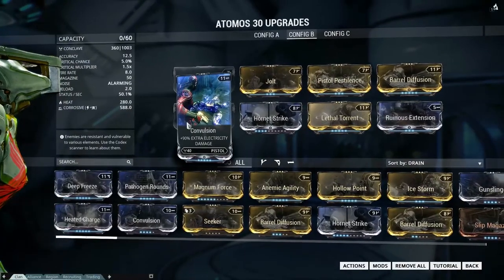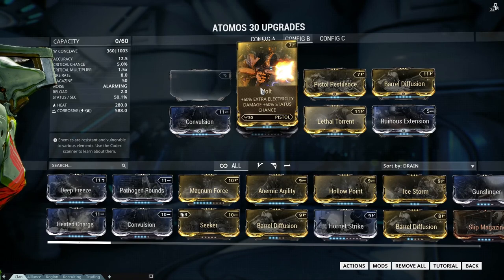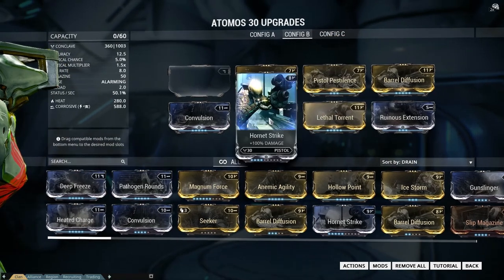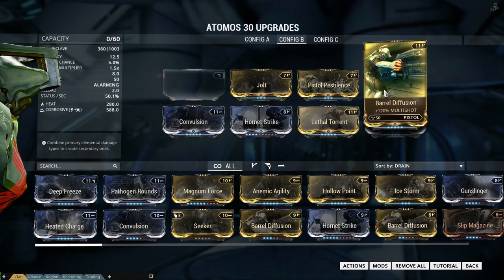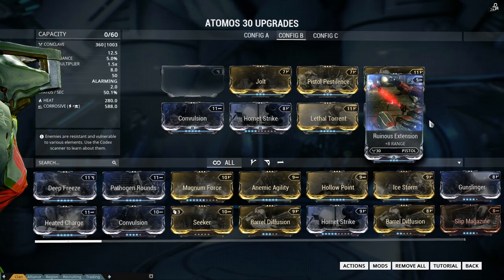Here we are with the second build: a Corrosive build, especially great against the Grineer. As you can see, it uses electricity and toxin damage, and the multi-shots and fire rate are of course equipped, along with Ruinous Extension for some extra range.